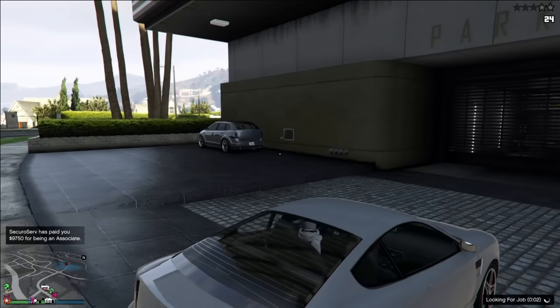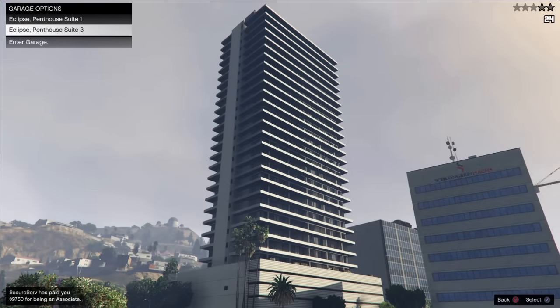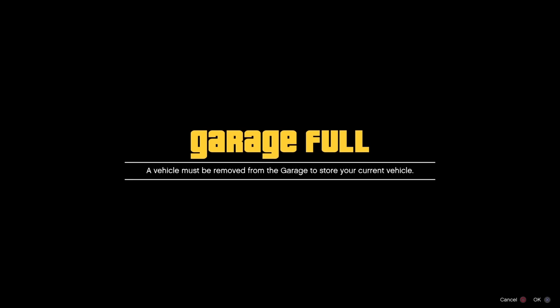Once you accept the job, toss that grenade over to the street vehicle that you parked to the side. Drive forward to the garage, go ahead and select the garage if you have to, and as soon as you hear the grenade explode, mash X to accept it. If you get the timing right, you'll be stuck on a black loading screen.